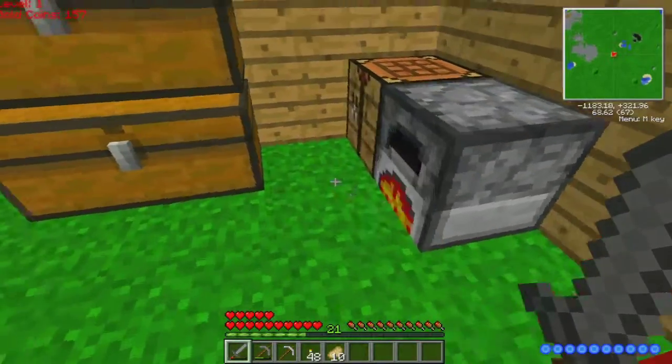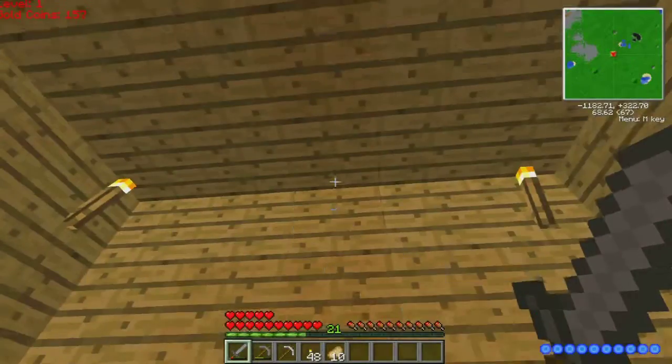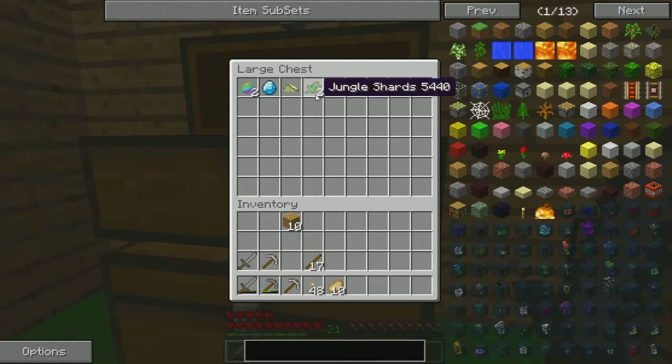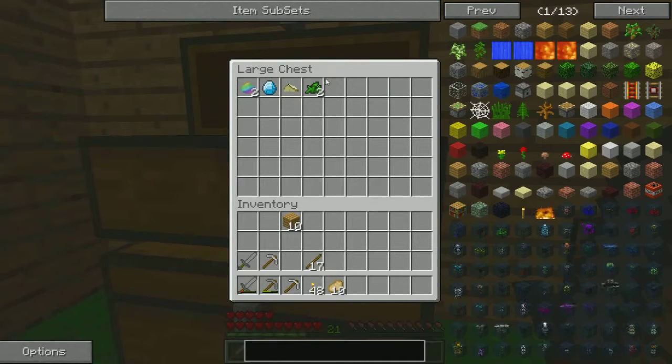Do you guys remember those dinosaur jungle things? This is my regular chest, and this is my mod chest. I killed one somehow — I don't even know how — and I got jungle shards.